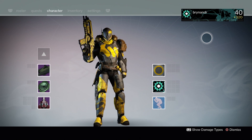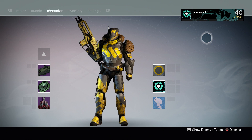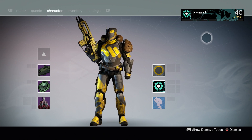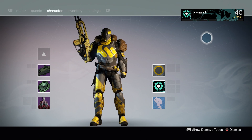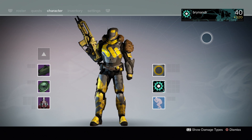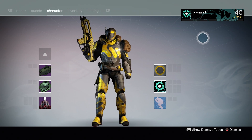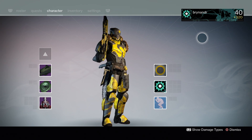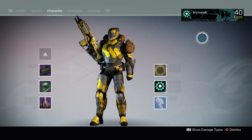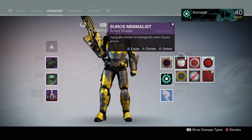If we have a look at the Blacksmith shader, this works really well — it's got a matte finish. I don't really wear this full set because admittedly my helmet and arms are only 304 apiece; the chest and legs are higher. So I mix and match my armor to try and get the highest drops possible. But as soon as I'm able I will be wearing full sets. The Blacksmith shader looks absolutely great — that gray matte finish with the yellow just works beautifully.